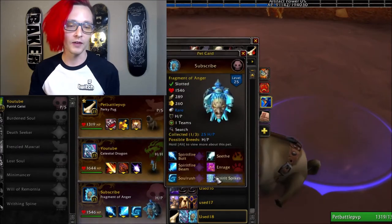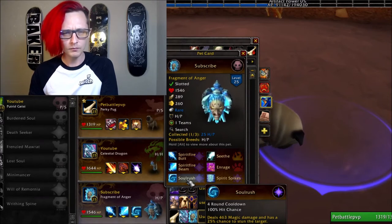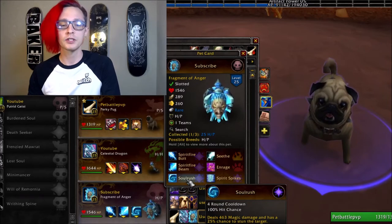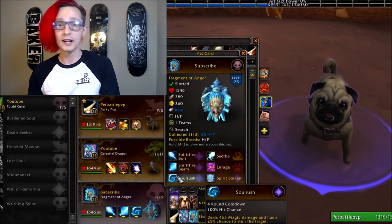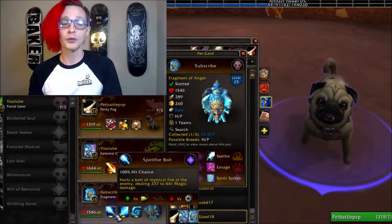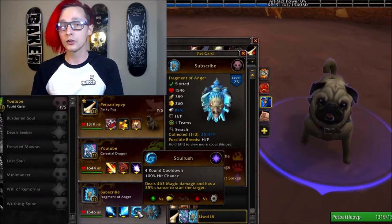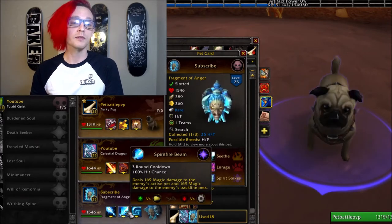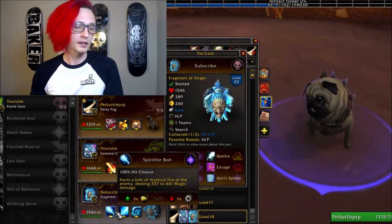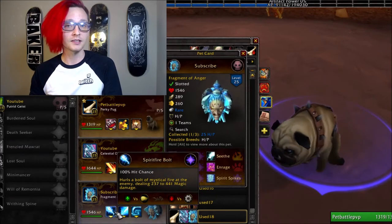That's when you send the Fragment of Anger. This is an undead pet that I like a lot — it's a drop from Black Temple, I think. Soul Rush deals big damage, 460, with a 25% chance to stun. And remember, an additional effect of Moonfire is it increases all magic damage by 25%. So we have three magic-dealing abilities: Soul Rush for a big single-target nuke with a chance to stun, Spirit Fire Beam to deal split damage to their whole team if you want to open with it, or Spirit Fire Bolt for solid single-target damage.